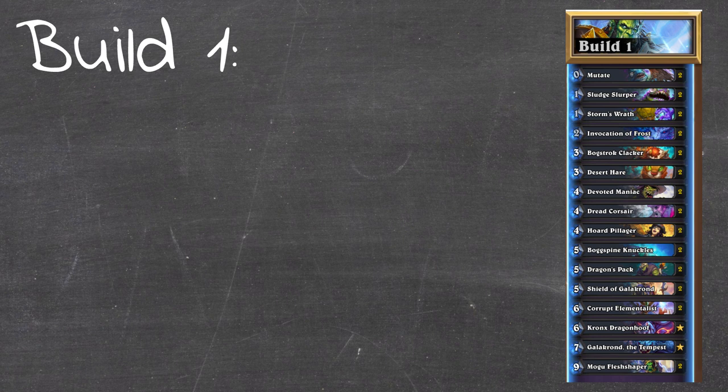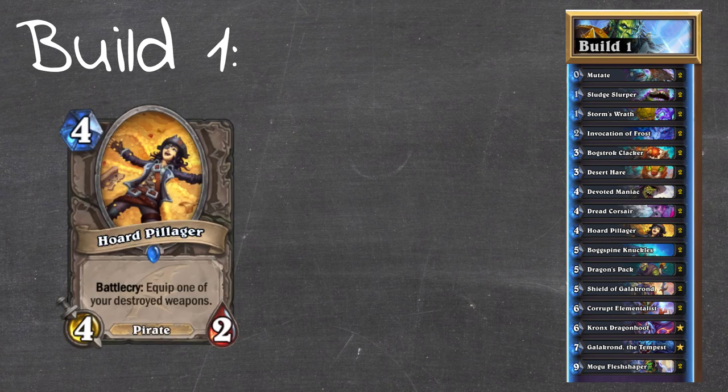With all that we basically have our archetype with essential cards in it now, and we're basically looking to pad out the rest with good cards that help boost what we're trying to do and counter the meta game. For build one I put in some generic cards that I thought were just good. Sludge Slurper - great one drop. Storm's Wrath has synergy with wide boards, which we're going to get from Desert Hare and our big evolve effects. And I also wanted to try out Horde Pillager, a 4 mana 4-2.